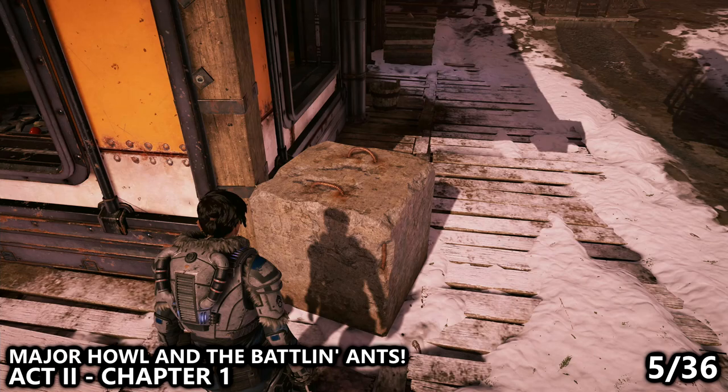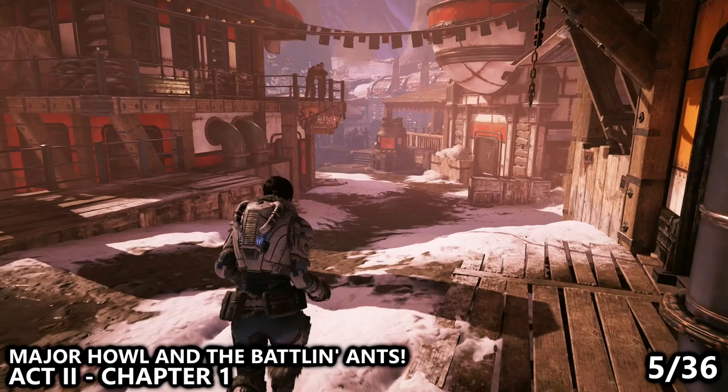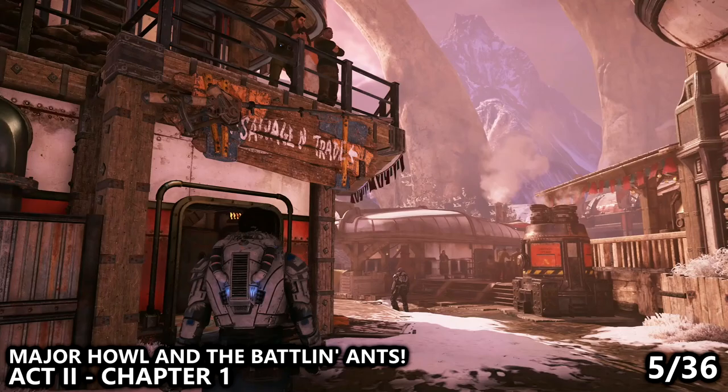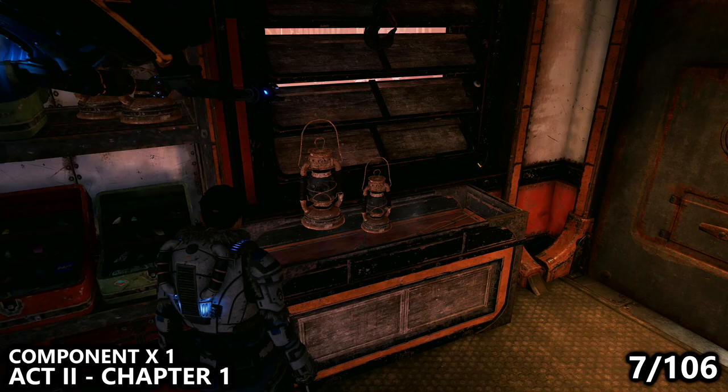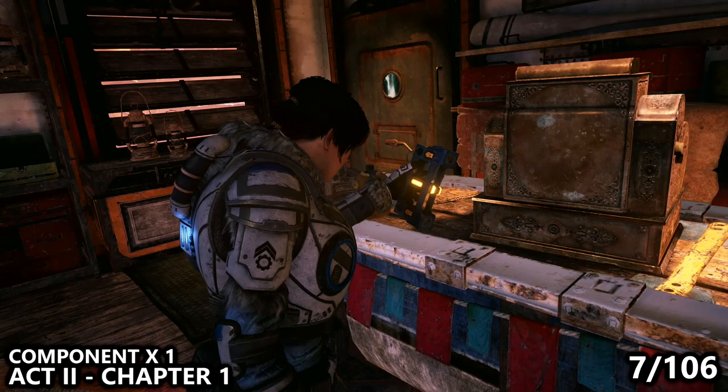From the wooden toy lancer, go down the hill and continue in the direction of the boy's house on the right of the screen. Instead we'll go into the salvage shop on the left, and hook around to the left to find what I believe is like a children's poster or something for a TV show. Directly next to this collectible, we can also find a component to bring us to 7 out of 106.